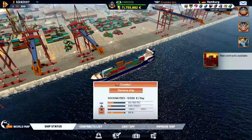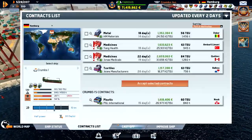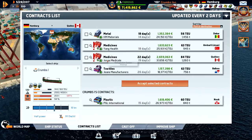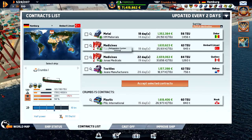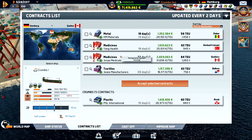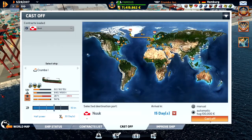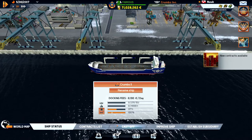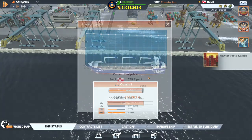Ship status is a little poor so let's repair for six days. We are in Hamburg and definitely need to fuel up — we're heading to Nook. We could go further to Quebec, but let's just stop at Nook. Let's see if we can find something nice and profitable. We are already in Nook and the fuel price is quite high.